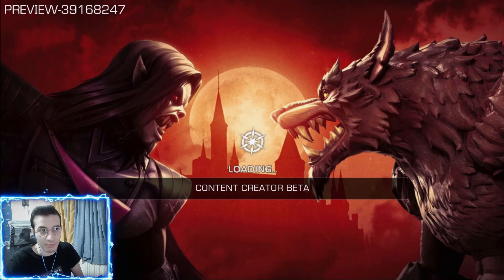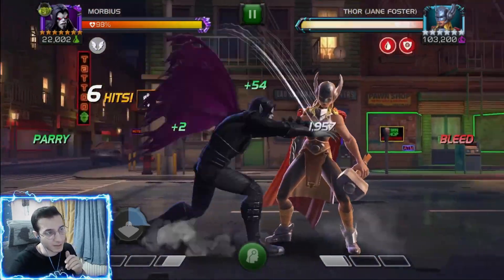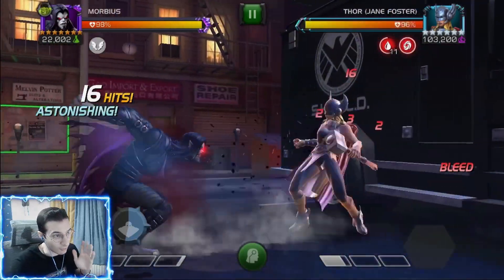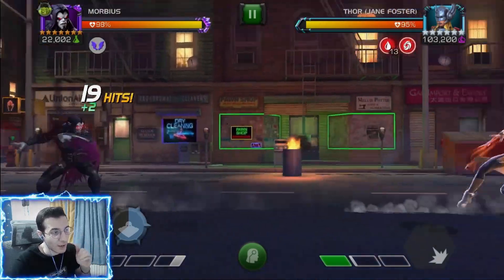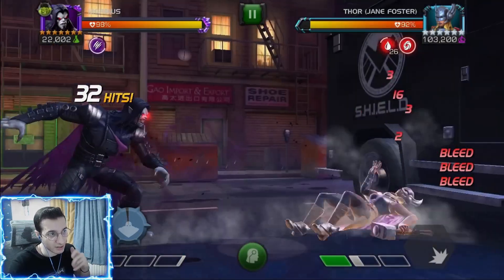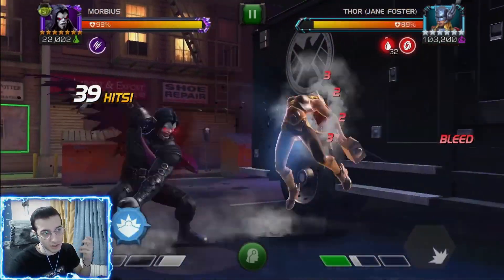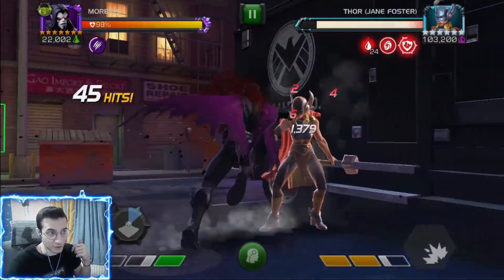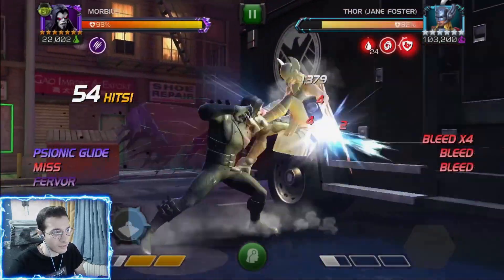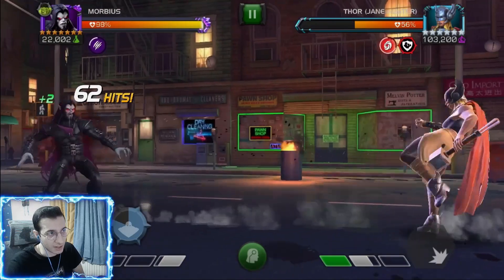Every single bleed lowers the opponent's regeneration by 10% and their ability power rate by 5%, and that stacks up to 10 bleeds. So you can lower their regeneration by 100% and their ability power rate by 50% with 10 bleeds. Morbius doesn't benefit from Despair himself, but if you have three points in Despair maxed out you can decrease their regeneration and ability power by another 5% per rank — so an extra 15%, bringing it to 65% ability power rate reduction. That's very strong in power gain matchups.